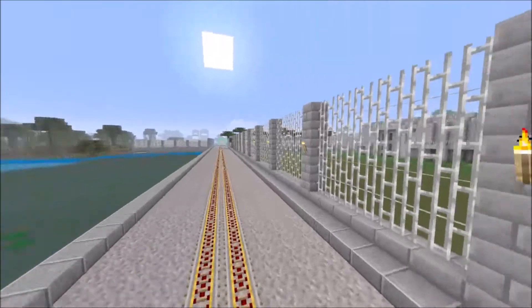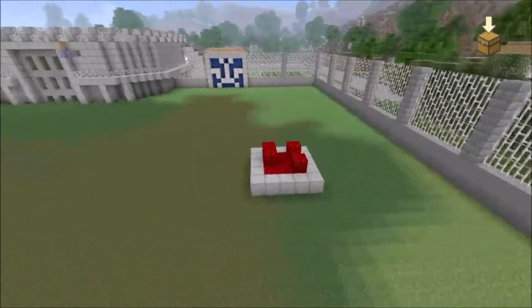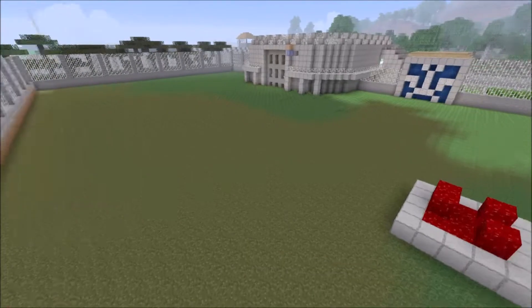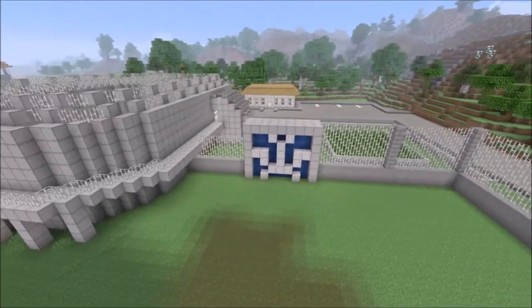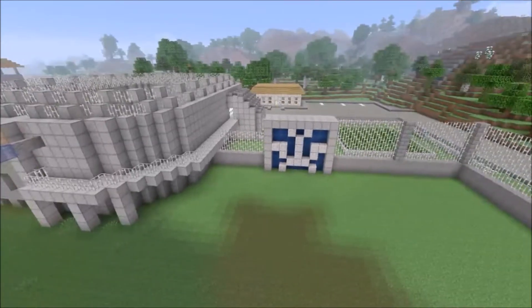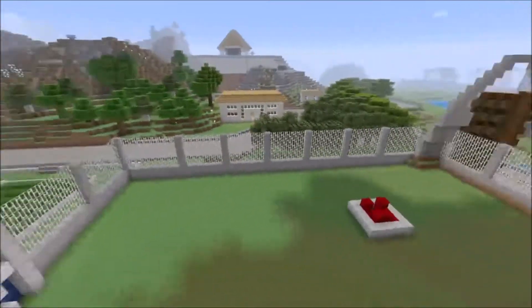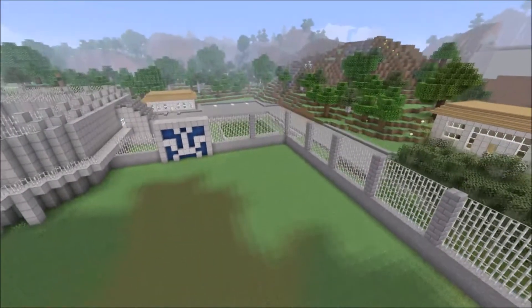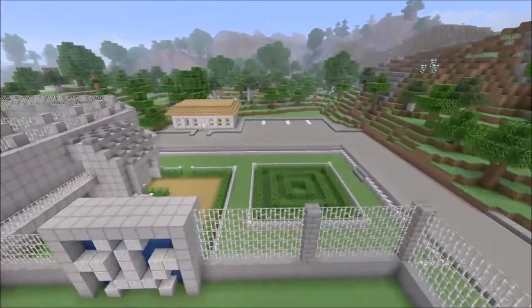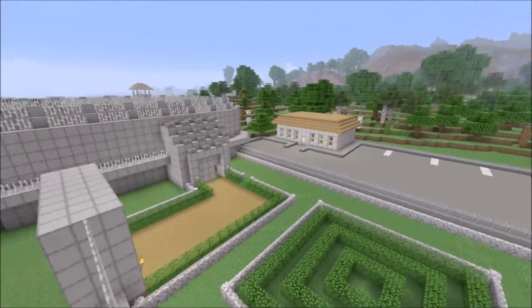We have the main gate going through and the T-Rex paddock right here. I've got food in there but I'm going to add some cows as well. Minecraft on PS4, which is what I'm playing on, doesn't have mod support — which I'm gutted about. If they did, I'd add dinosaurs in there. I'm going to keep this map for a very long time and add dinosaurs if mods ever come to console, though I doubt it will.